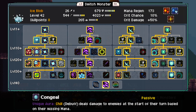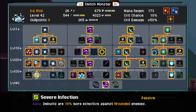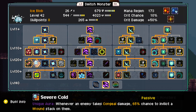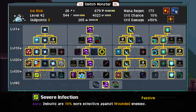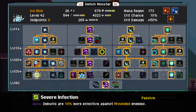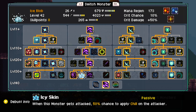We have Congeal, so enemies take extra damage based on missing mana. We have Severe Cold, Rectus Mending, and Severe Infection — all of these are a great synergy combo. If an ally applies Armor Break or Chill, they regain health and mana. Severe Cold: whenever an enemy takes Chill damage, we sometimes inflict a Wound stack — Wounds reduce all healing the monster receives by 40%. Severe Infection: debuffs are 10% more effective against wounded enemies, and since our Congeal is causing Wounds, enemies will be further affected by our debuffs.